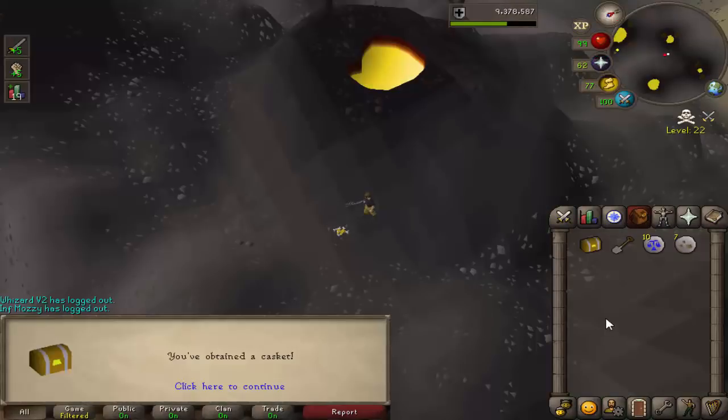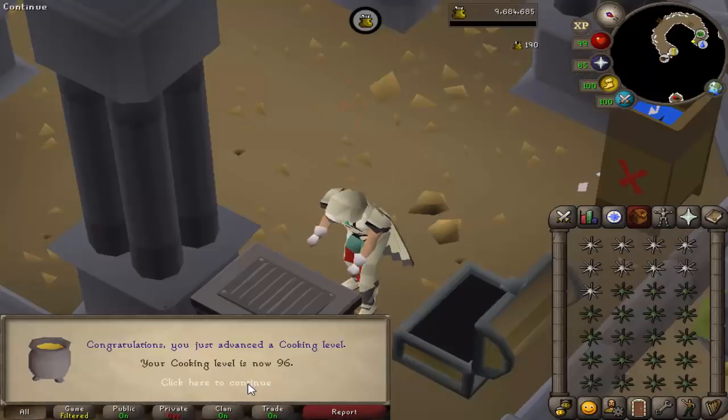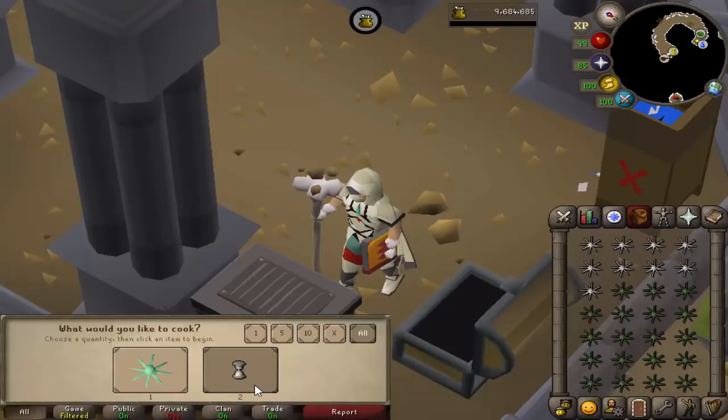Alright, we've got a hard clue - going to open it here in the wilderness. Nothing. 96 Cooking coming in, so three left to go until 99.